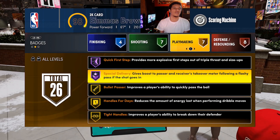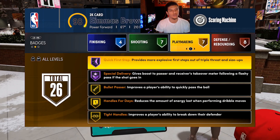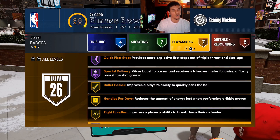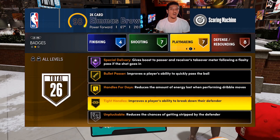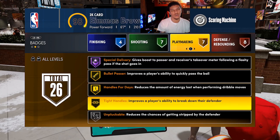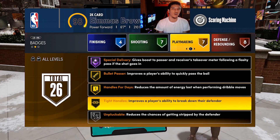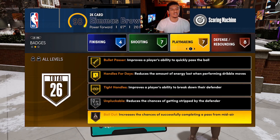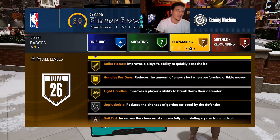For playmaking, I switch this up sometimes when I go from the park to rec. Usually I'll put on special delivery — I might take it off sometimes for teammates running it. But I have quick first step and special delivery hall of fame, bullet passer, handles for days, and tight handles gold. Tight handles I also might change to hall of fame when I go to the rec. In the park I keep it on gold because hall of fame makes you do park dribble moves.